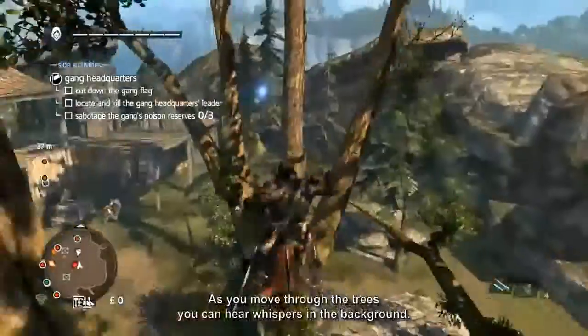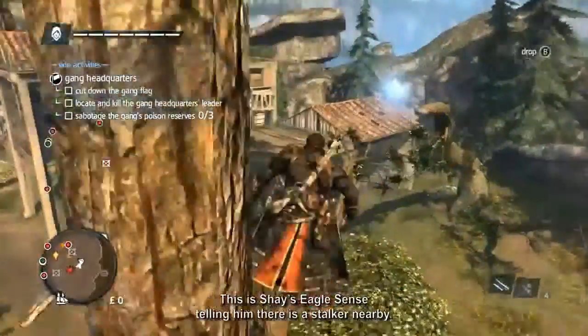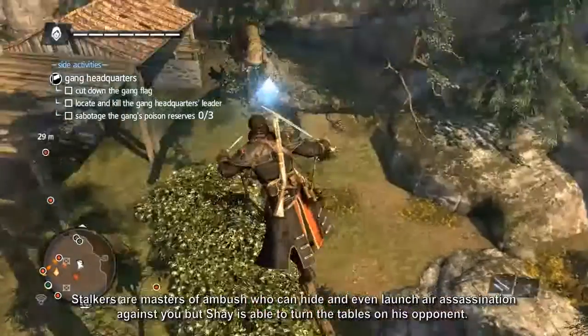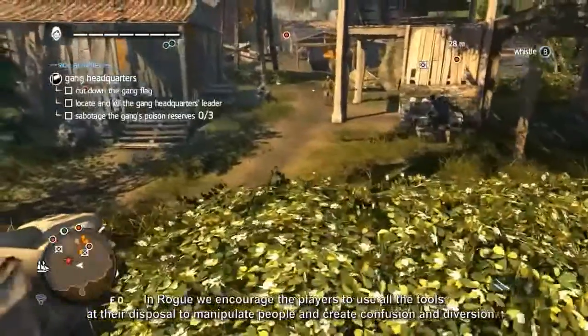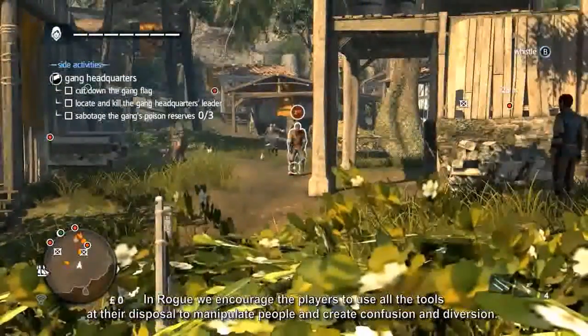As you move through the trees, you can hear whispers in the background. This is Shay's eagle sense telling him there is a stalker nearby. Stalkers are masters of ambush who can hide and even launch air assassinations against you. But Shay is able to turn the tables on his opponent. In Rogue, we encourage players to use all the tools at their disposal to manipulate people and to create confusion and diversion.